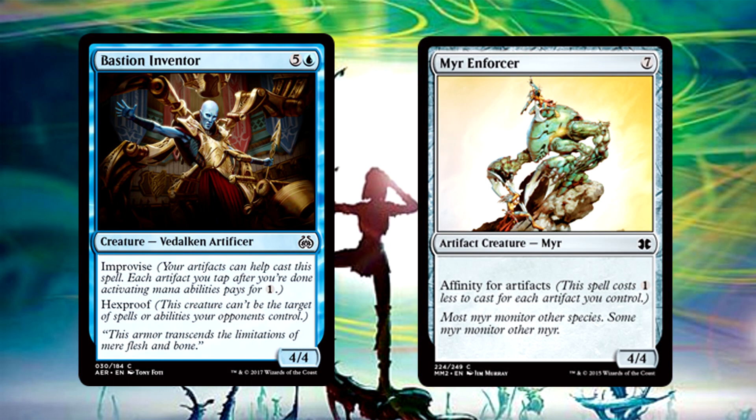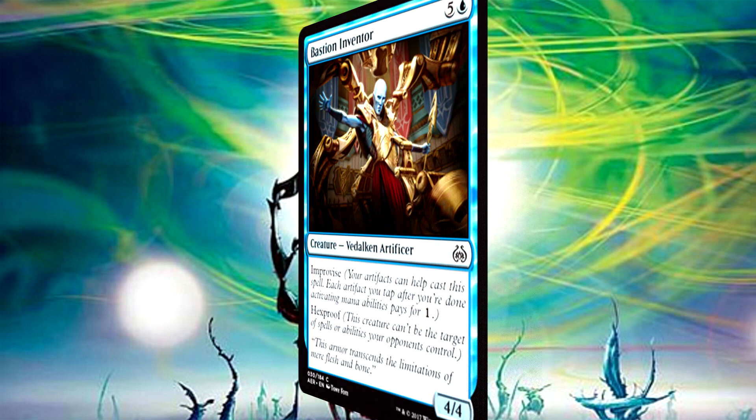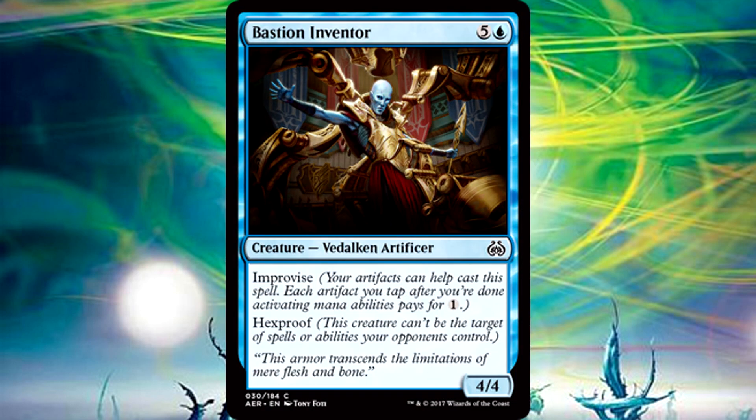Just to be clear, Improvise isn't affinity, so it's not like we're talking Murr Enforcer level awesome here. If you have a boatload of artifacts, you can get this down to 1 blue. The more artifacts you have, the more justification you have for playing this. I'd probably only include this in decks that are full of artifacts. Hexproof is nice, but it needs something a little more for me to recommend it universally.